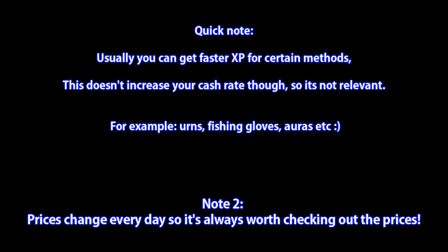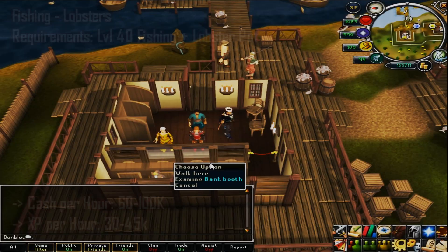Most of the methods I'm showing will make you cash and will also get you XP per hour, but obviously the methods I'm showing aren't the fastest XP per hour, because some boosts can get you more XP — for example urns, fishing gloves, and special auras. Also, prices can change every single day, so it's worth checking the prices before you start a method or spend money on it.